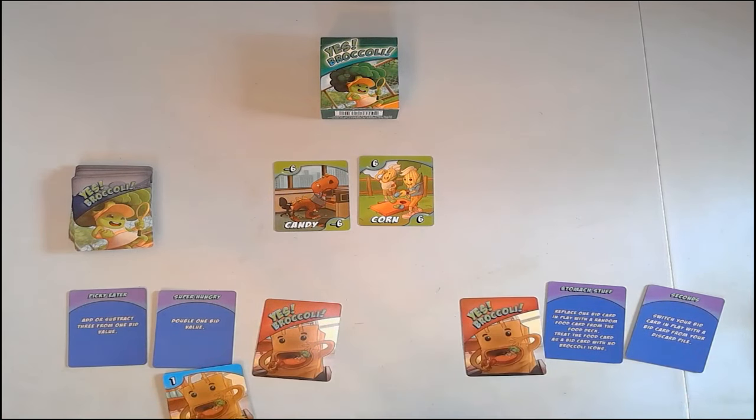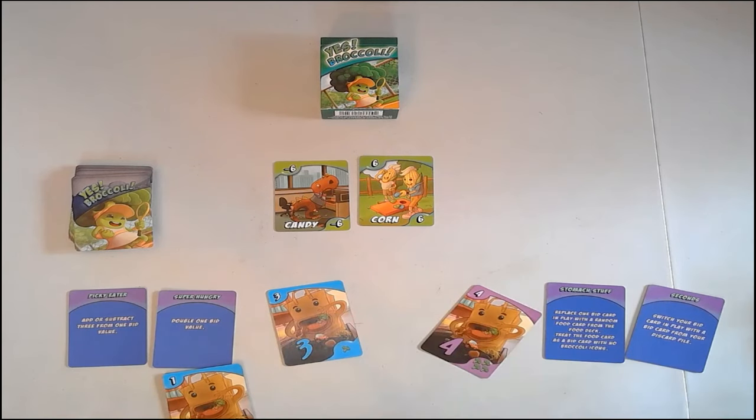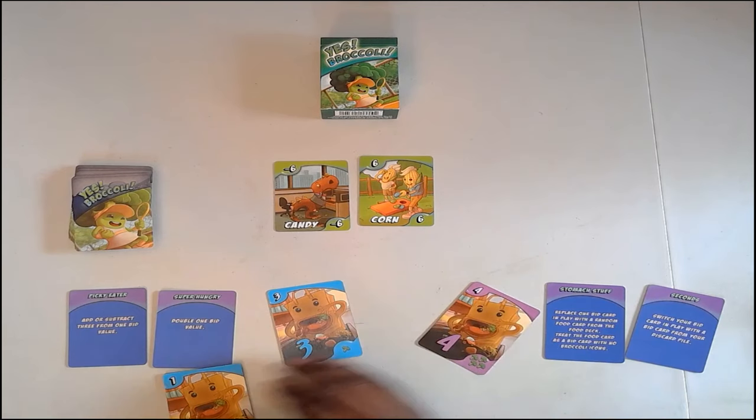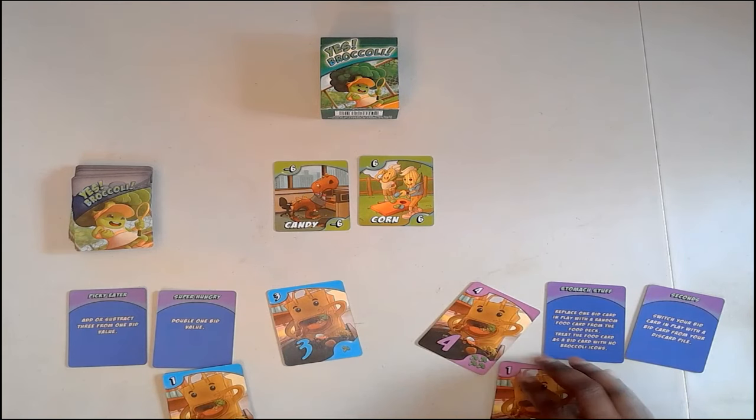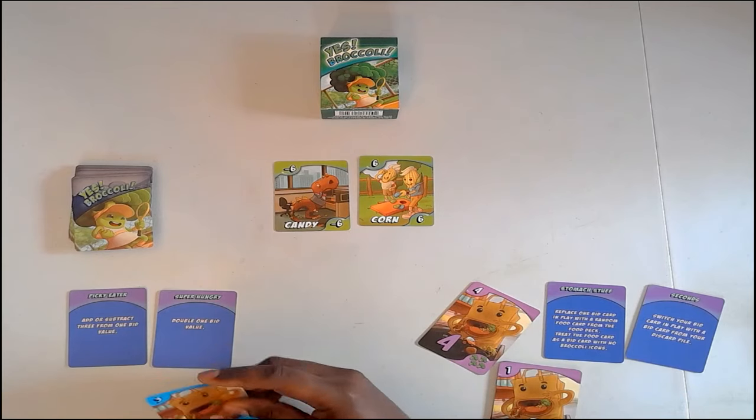In the basic game, these cards are essentially your hand — you pick a three, put it down, your opponent picks a card, and then you reveal. The four wins.